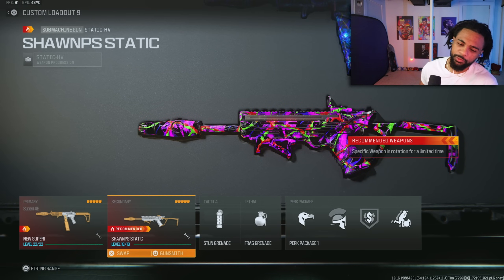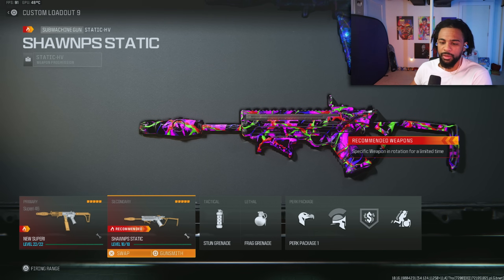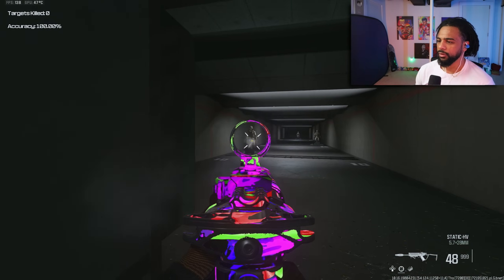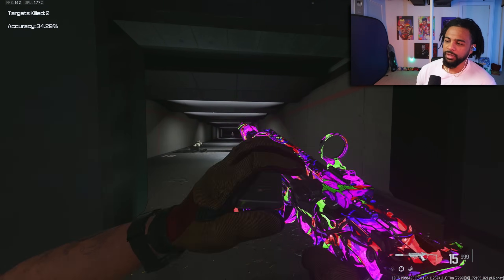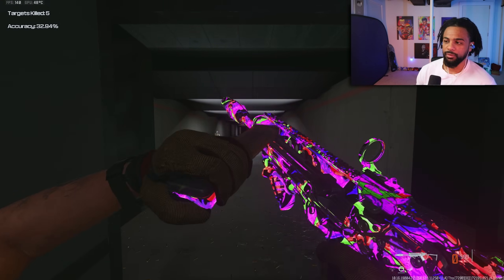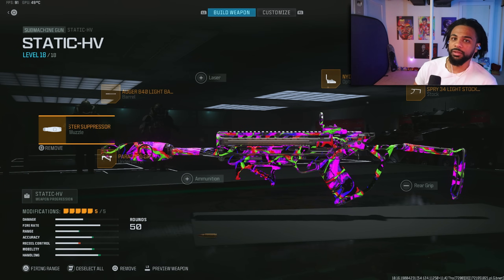Between the Superi and the new SMG, the new SMG has much better time to kill but the Superi is just easier to use. This new SMG build is a bit jumpy, so if you can control recoil a little better try it out — the movement, ADS speed, and sprint-to-fire speed are all really good. The only downside is the recoil, but it's not impossible to use, and the time to kill makes up for it. I'm pretty sure this is the fastest killing SMG right now.